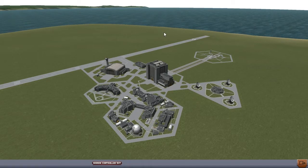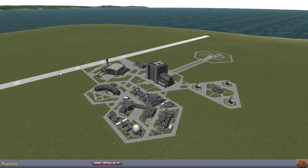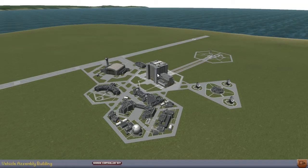So here we have the space center. We have a few buildings here: the launch site, the vehicle assembly building, the tracking station, the R&D building, the astronaut complex, the space plane hangar, and the runway. None of this matters as of now — we're just going to go into the vehicle assembly building. This is the building you want to focus on first.